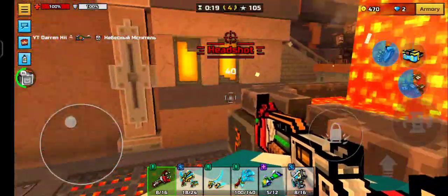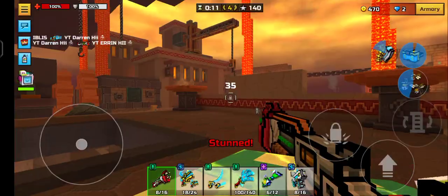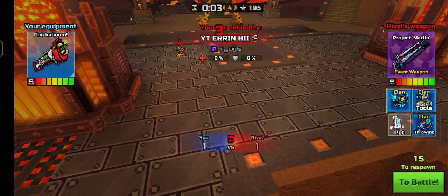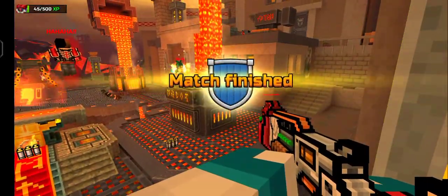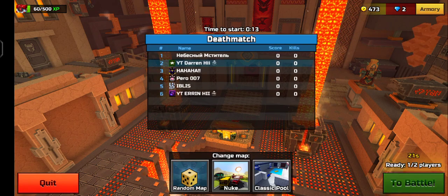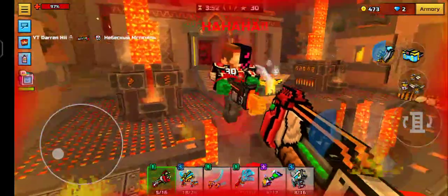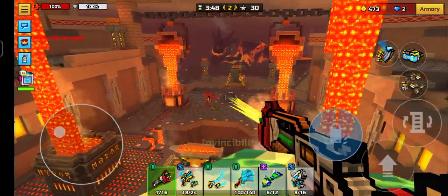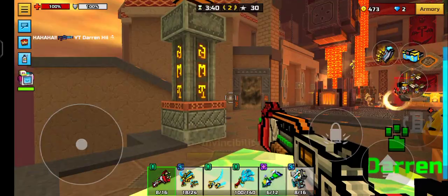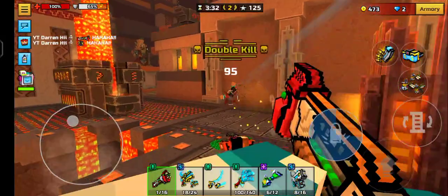Nice clean shot! Got him. He's using a Rune Buster — 140 damage. It's like a two or three-shot kill in mid or long range. This thing is a one-shot headshot without modules, and around 140 to 250 damage for a body shot kill. The Rune Buster has about 168 damage for body shots and 238 for headshots.